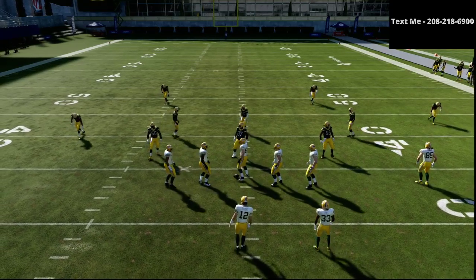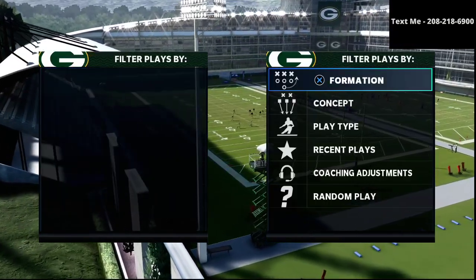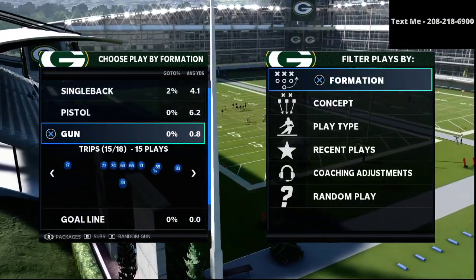In this video, I'm going to show you one of my favorite passing concepts in Madden 21 from the Gun Spread Formation that is something you can use out of the Arizona Playbook.